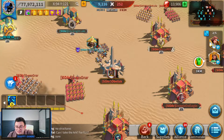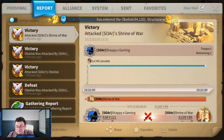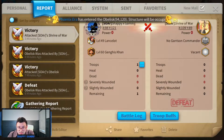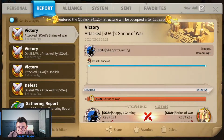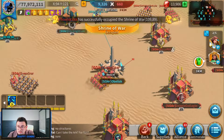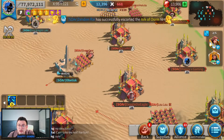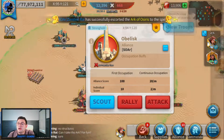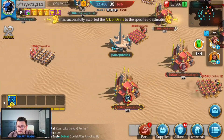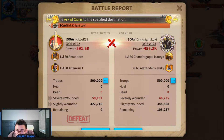It looks really good for Chandra here, and if we compare it to the other report — it was slightly better for Zy. The Zy Nevsky report shows 456k with 105k left. So Zy Nevsky did trade slightly better than Shondra Nevsky in this matchup.